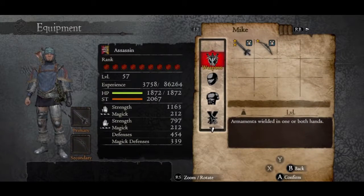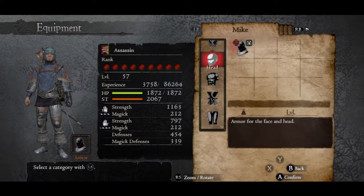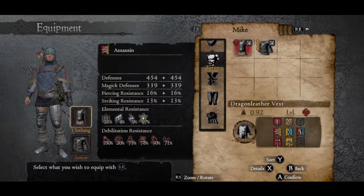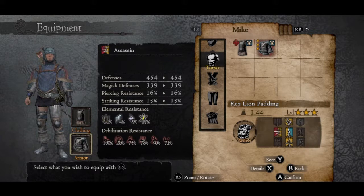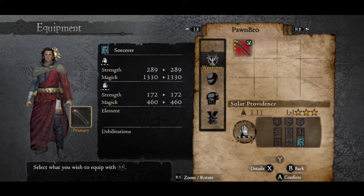Welcome back to Dragon's Dogma. I did some stuff off camera — I upgraded some stuff, sold a lot of weapons and armor because I heard that when you go to the Everfall you're going to get some good loot. I sold anything obsolete, nothing that's dragonforged or stronger. I gave up my golden belt for the Rex Line Padding because it gives me about 30 more defense, which is nuts, but I lose about 30 strength. My strength is already pretty high at 1000. I also maxed out Palm Bro's weapon.